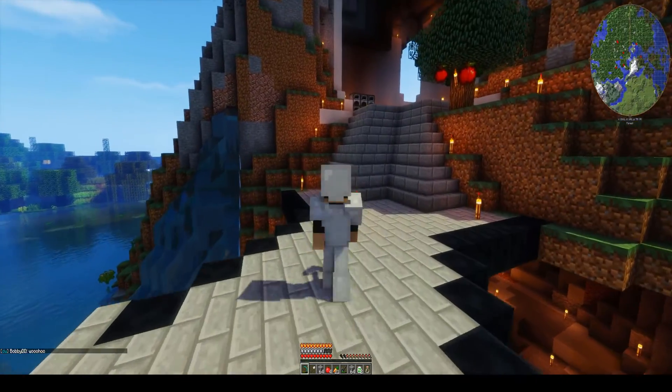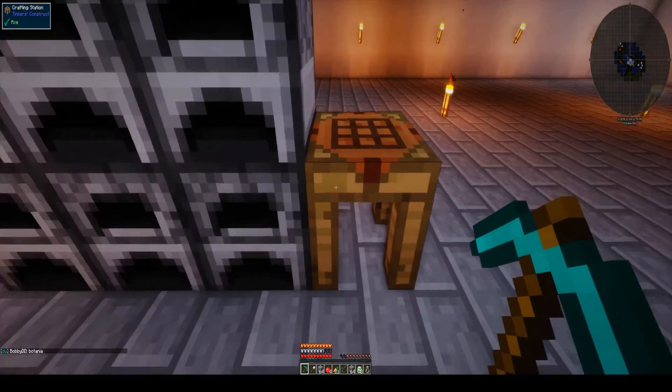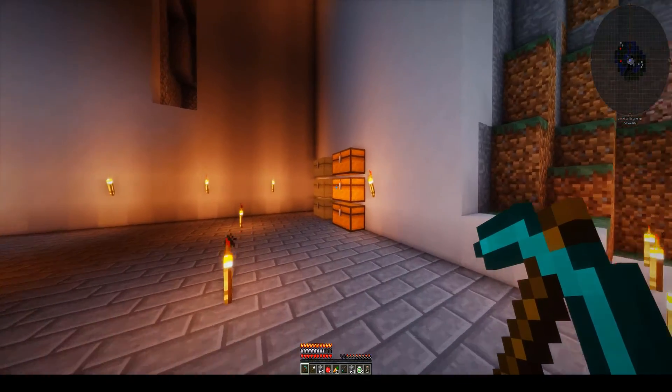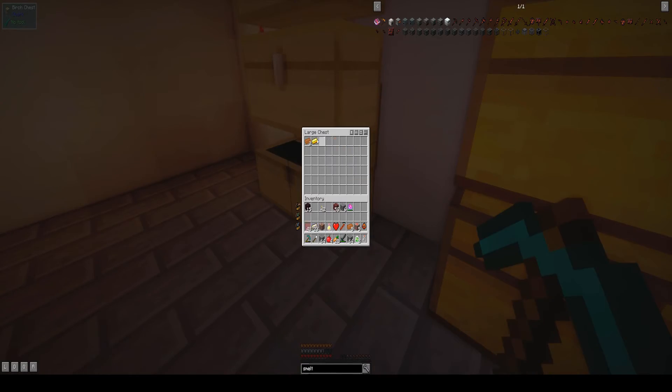Okay, let's get this smelter made. Glad I grabbed more than two nether bricks because I needed more than two. Let's make the machine frame — I think we have everything. Oh, I put everything away, smart guy, because we almost died. There it is, okay. Let's get it all made.